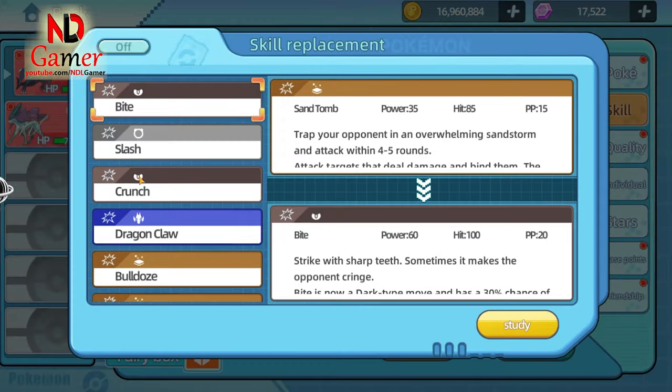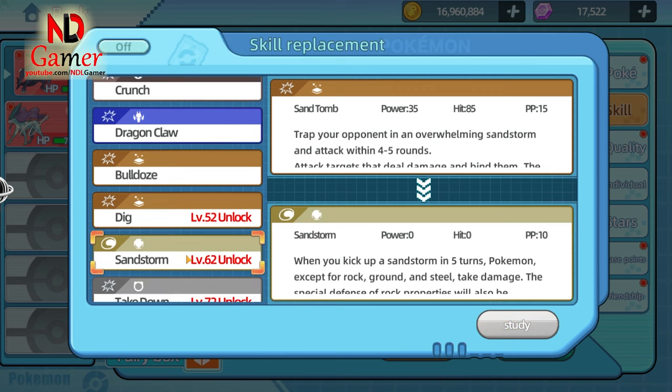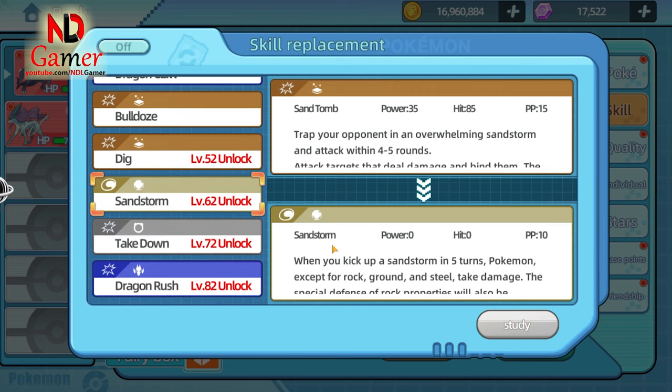For a free-to-play moveset, consider Bulldoze for speed reduction, Crunch for defense debuffs, Dig for evasion, and Sandstorm to capitalize on Sand Veil.